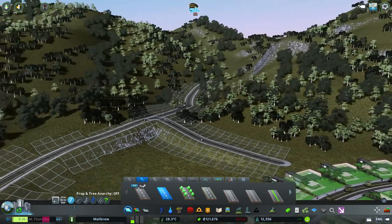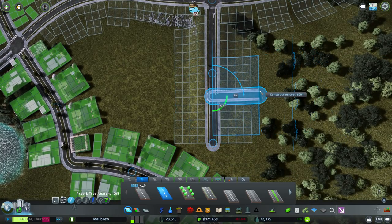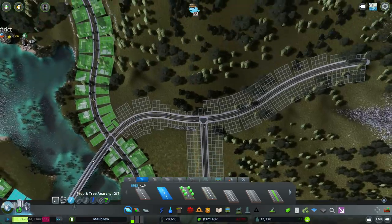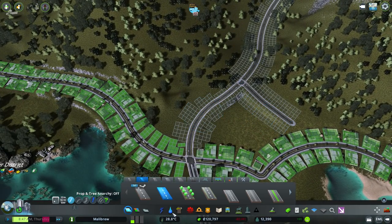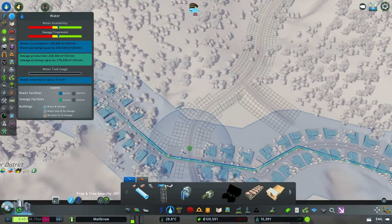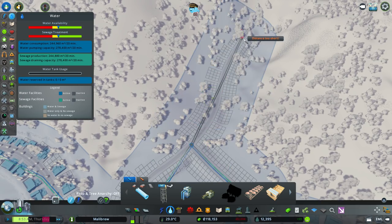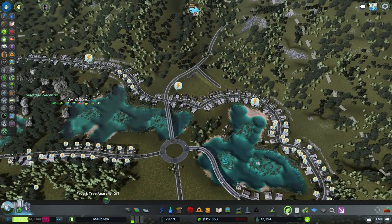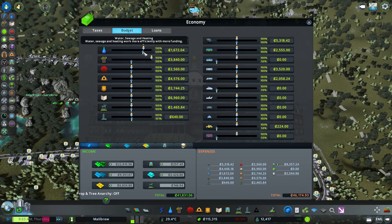I want to sort of keep it level if we can. Just a little section like that — let's just do that. Let's just give those some water pipes — highly, highly designed, top-of-the-line water pipes. We don't miss a trick. Electricity — we need to put something in soon. How's our water going? We'll give that a little bit of a boost as well, and then we'll spend some money. There we go.